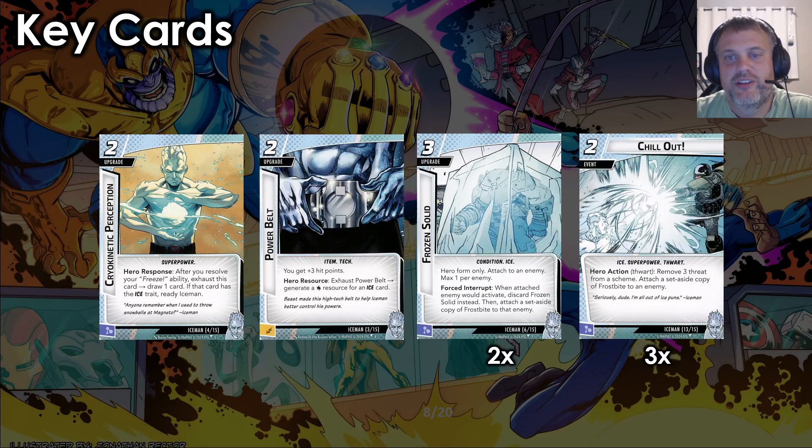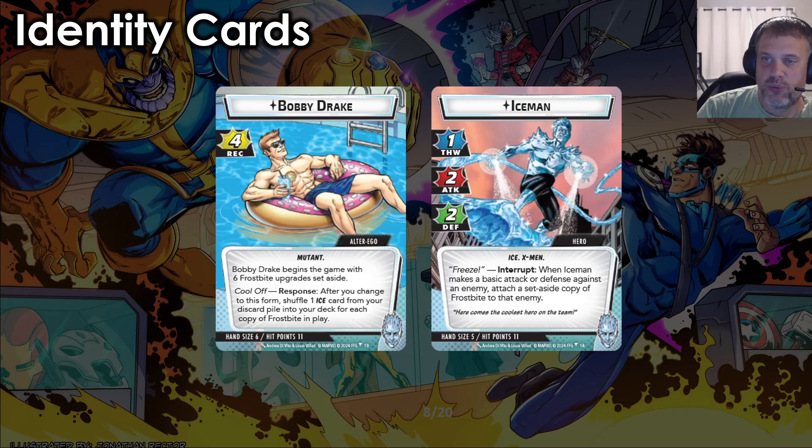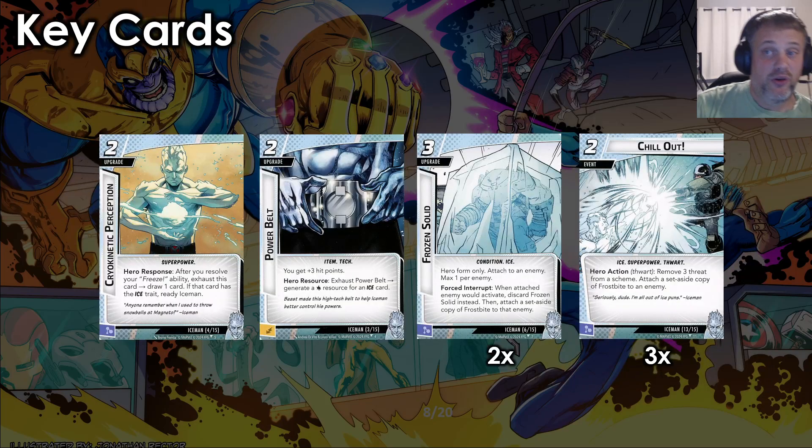Next we have Chill Out — a two-cost event, Ice, Superpower, and Thwart-traited. Hero action thwart: remove three threat from a scheme — three for two, pretty generic. And attach a set-aside copy of Frostbite to an enemy of your choice. So you can neutralize a minion for the turn, you can slow down the villain — all sorts of options. I think Chill Out is a little more important because Bobby only has one thwart, so you're really going to need, especially in solo, to rely on Chill Out and Frostbite to slow down the villain's threat placement.